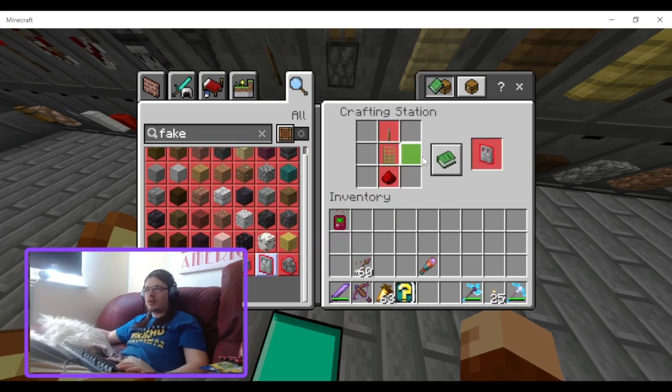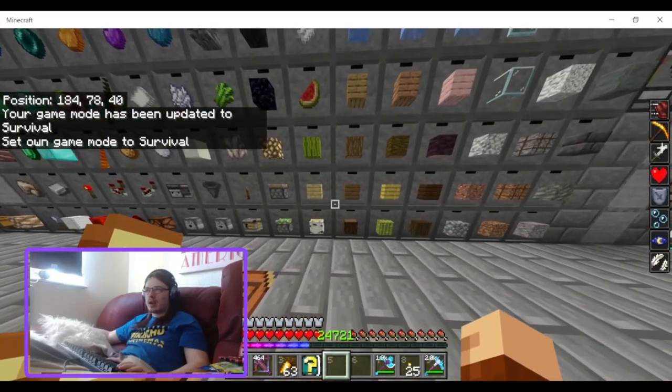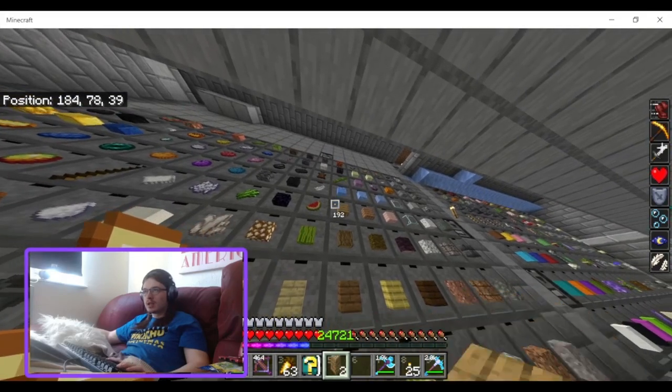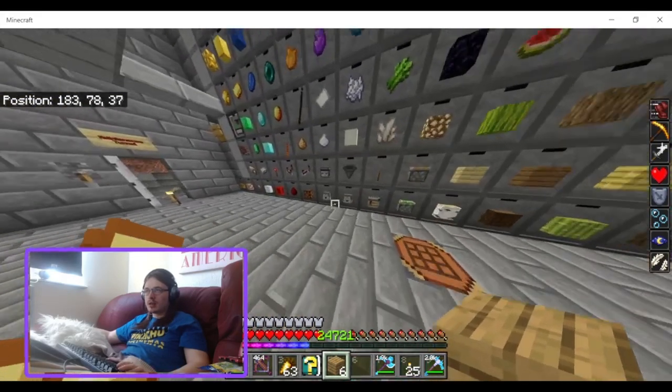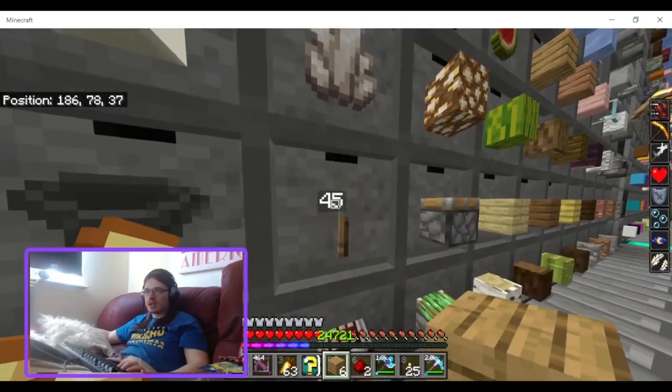The fake door is crafted from a door, redstone dust, and a lever.